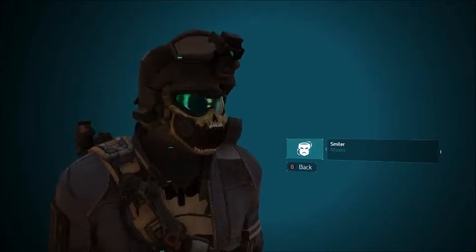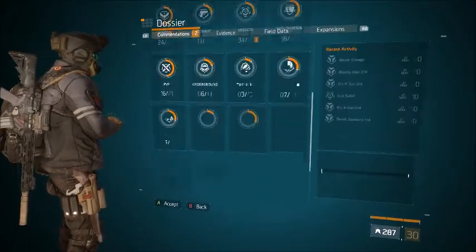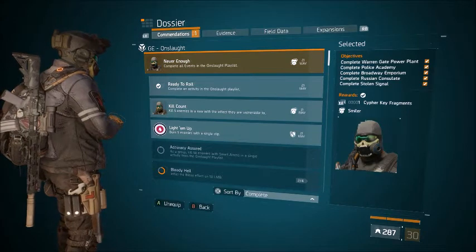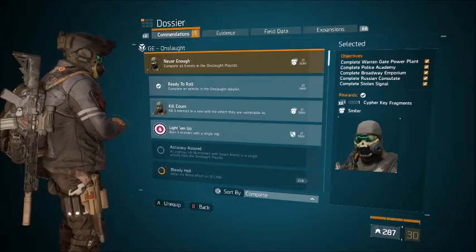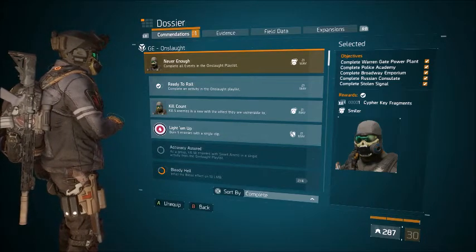The smiler one requires you to do a few missions. Go to your dossier and go all the way down to onslaught and you'll see it right here. You need to complete Warren Gate power plants, police academy, Broadway emporium, Russian consulate, and stolen signal.